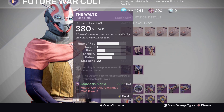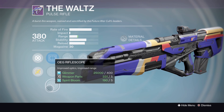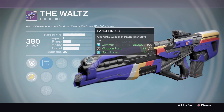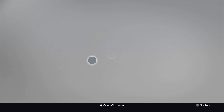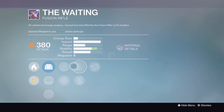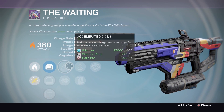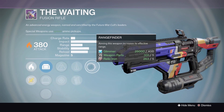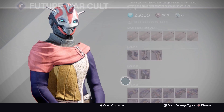Moving on to the Waltz auto rifle: Sights — Reflex, Quick Draw, and OEG Rifle Scope. High Caliber Rounds, Lightweight, Hammer Forged, Eye of the Storm, and Rangefinder. Not bad — more the mediocre one of the bunch but still pretty good. Next up the fusion rifle: Sights — MD Reflex, Red Dot ORA, and OEG. Accelerated Coils or Snapshot — Snapshot all the way. Then Perfect Balance, Performance Bonus, and Rangefinder. Definitely a good one.